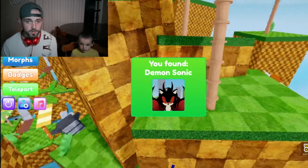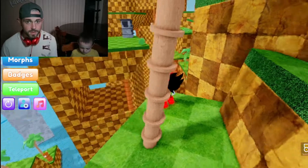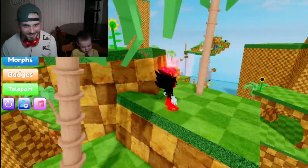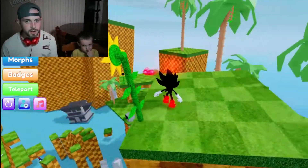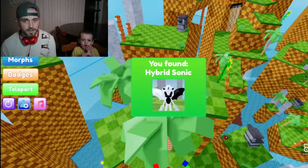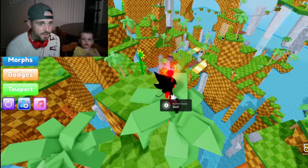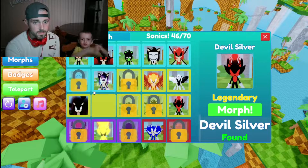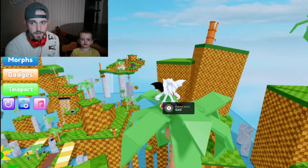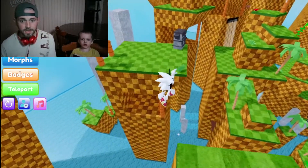Demon Sonic — new one for me! Come on, go back to the heights. Gary's always running off, getting over excited. Hybrid Sonic — look at that, that one's cool. Wait, no no no no — after you show me where it is. I'm already there. Look, go back to the heights. I'm at the heights, okay.